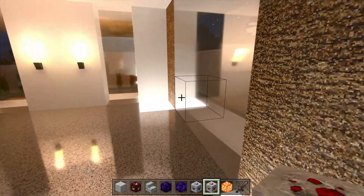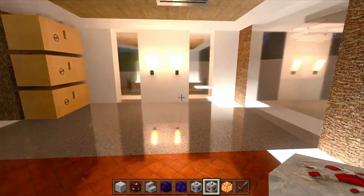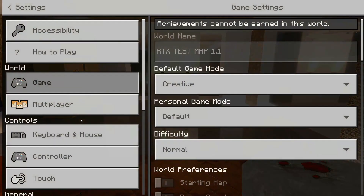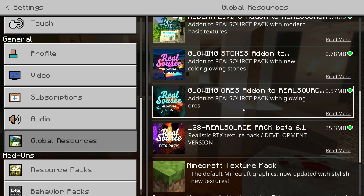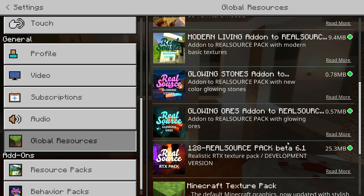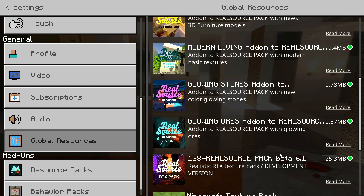As you can see everything just looks so realistic. I'll show you the version I'm using — it's called Real Source RTX Texture Pack. In the settings under Global Resources you can see I've got the Real Source pack enabled, it's in beta version 6.1.